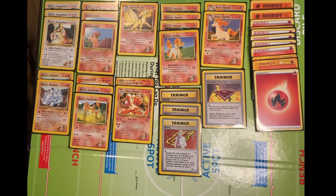A card that will also go well with this deck is the Trainer card Fervor, which allows you to look at the top 3 cards of your deck and put any Fire Energy cards you find there into your hand.